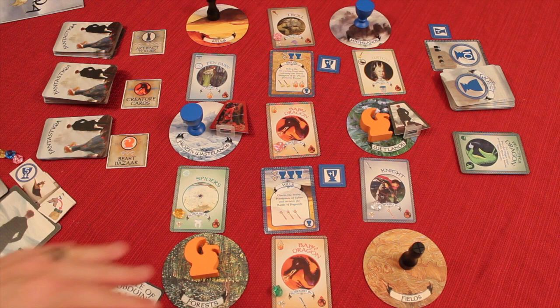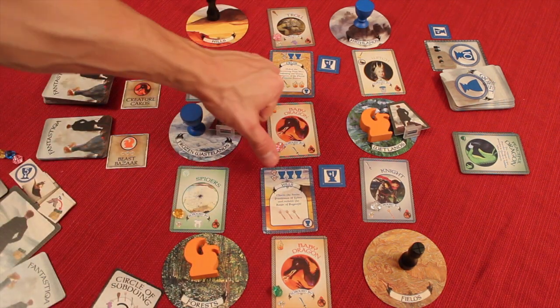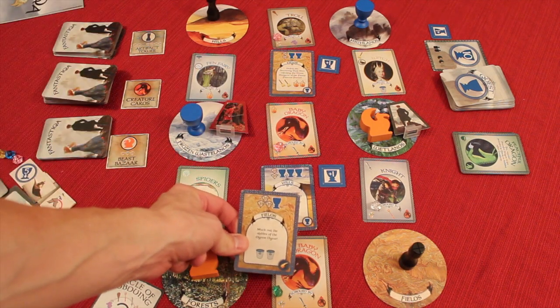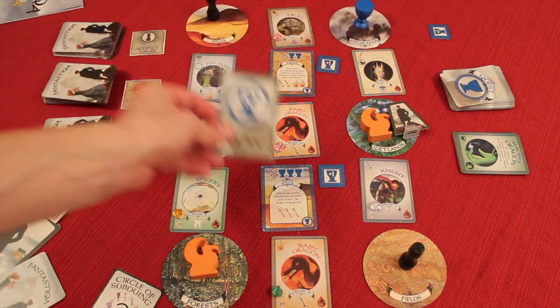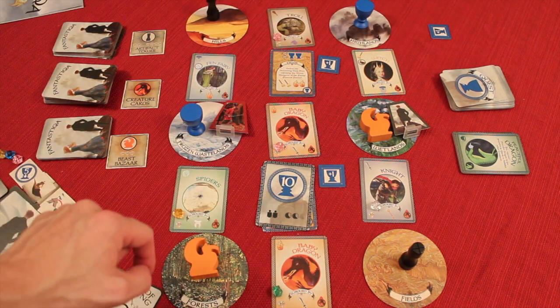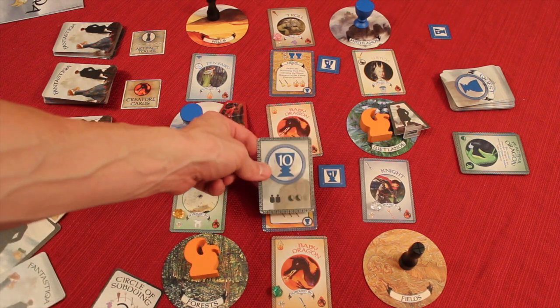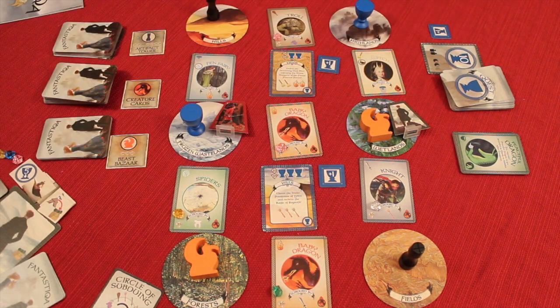In Fantastica, you're going to be adventuring, subduing creatures, and trying to complete quests. Some quests are open information for everyone, and some you keep on your own side just for you. Your goal is to get a certain amount of quest points — for example, 10 quest points in a two-player medium game. You can set the game length to short, medium, or long when you start.